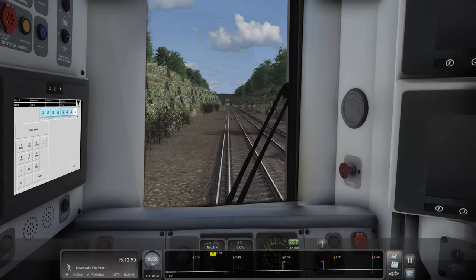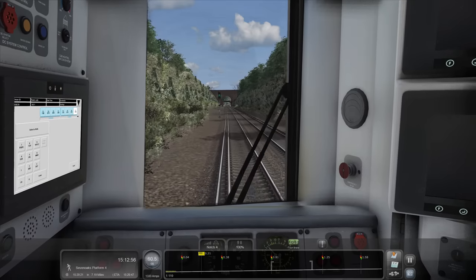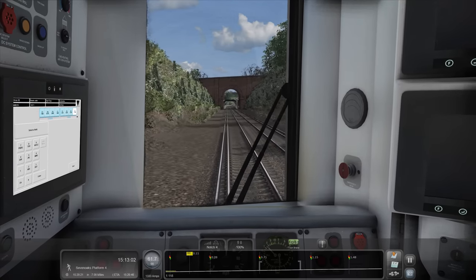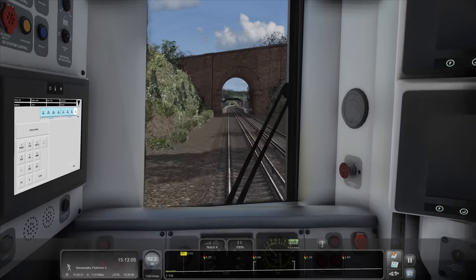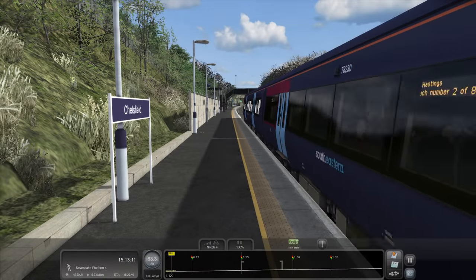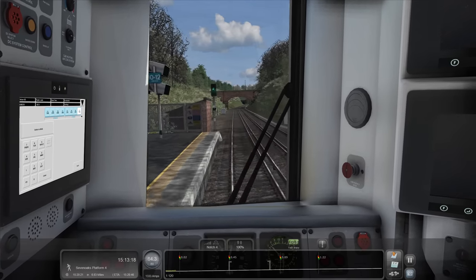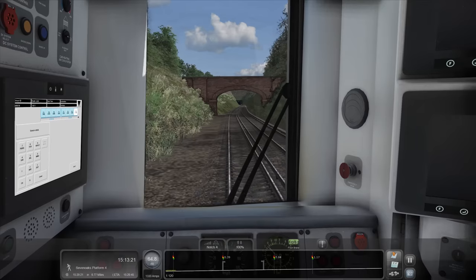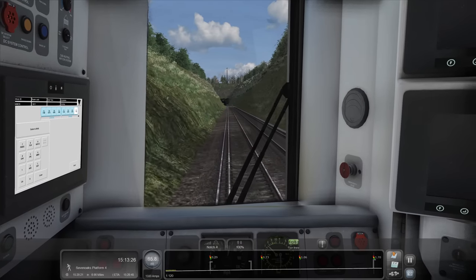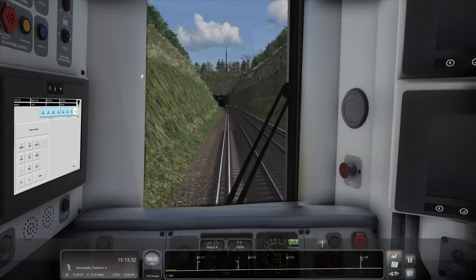Got a couple of repeating assets on the left and right there - we can make that a little bit more generic. Very, very tall bridge - really tall, very artistic though. What's this station we're going through? Chelsfield. Lovely. I quite like this two-track running that we've got going - this is nice. A lot of London's four-track, isn't it? It's nice when you get out in the sticks to have more of a two-track scenario going on.